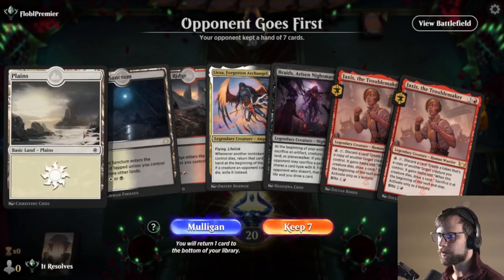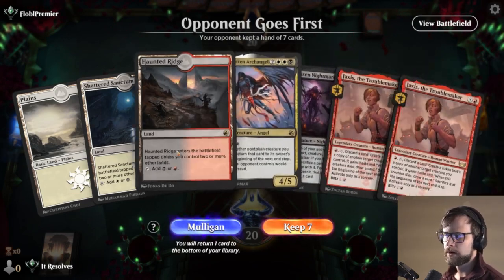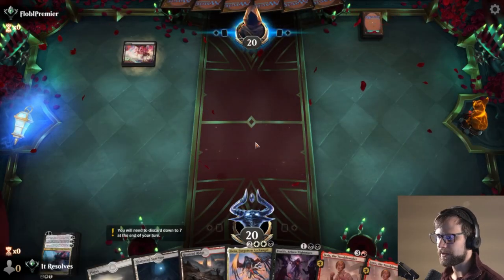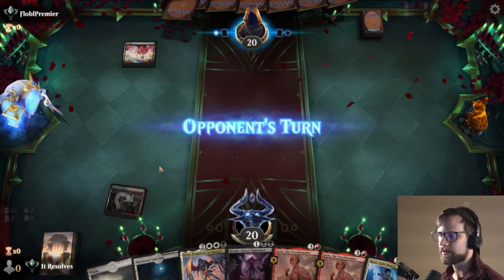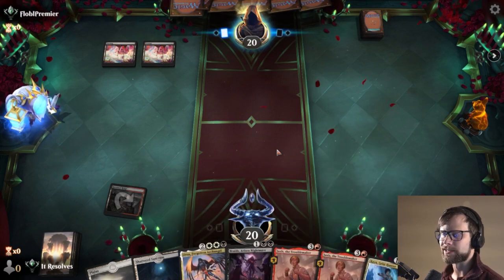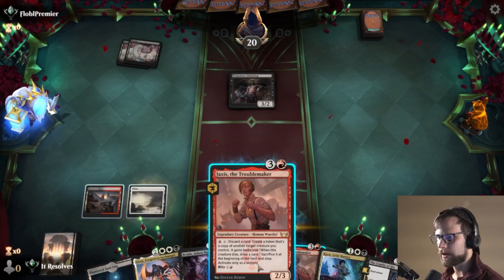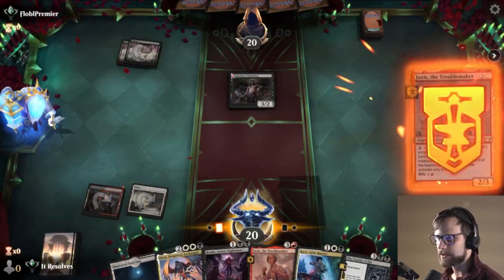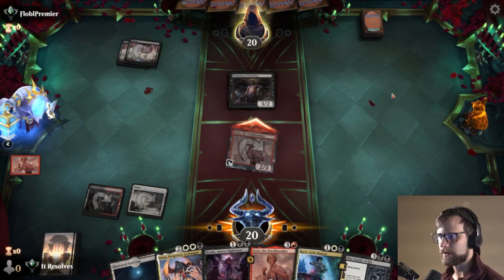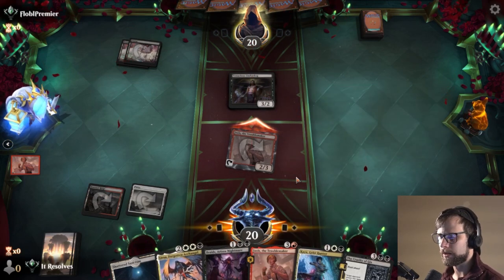All right, here we are for game number two. How do we feel about this hand? Knowing that we can blitz this, I feel like that's kind of the only saving grace, but it's probably worth it to keep. Generally, anytime you have three lands and some decent threats, it's kind of hard to pass that up. I am going to blitz this — if they decide they want to block, that's fine, but we're going to try and either get some damage in or trade; either way we draw a card, which is what we want. Keeping in mind, we don't run Mirror Box, so we can't really take advantage of having two of the same card on the field unless we let them die and get a non-legendary token out of the deal.